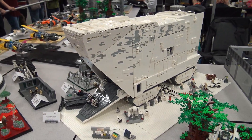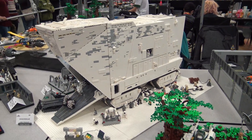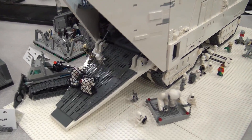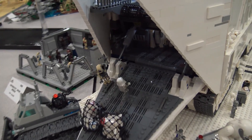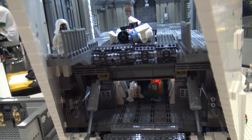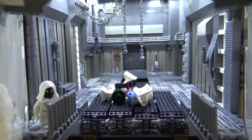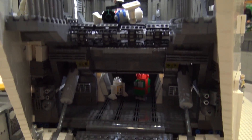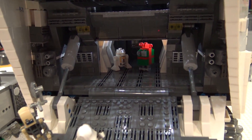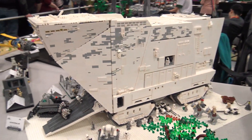My name is Cass McClellan. I decided to build a snow crawler. This is primarily based on Cave God's original design of a sand crawler. For the most part I substituted the brown for white and included an interior. It was a lot of fun. I had to make some modifications to get some of the looks I wanted and some substitutions, but I think it came out really well.